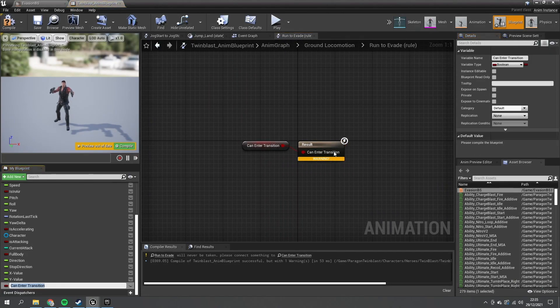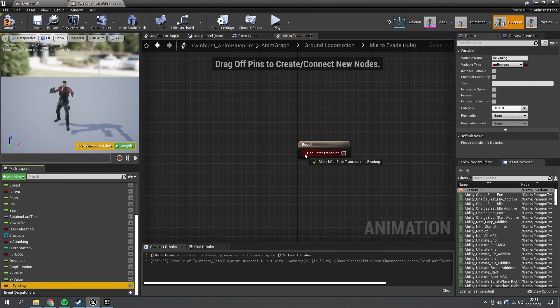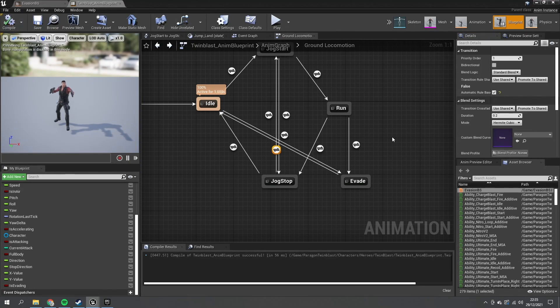Promote the run-to-evade transition condition to a variable called 'Is Evading', and do the same for idle-to-evade. Because looping is off, click on the evade-to-idle transition and enable 'Automatic Rule Based on Sequence Player' — this means when the animation finishes it will automatically transition back to idle. Compile and save.